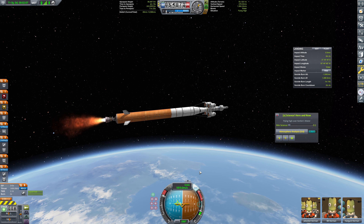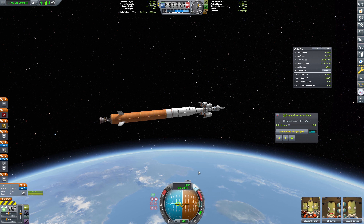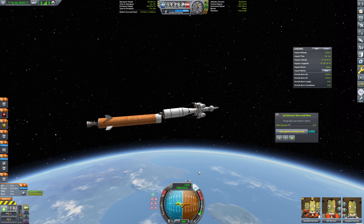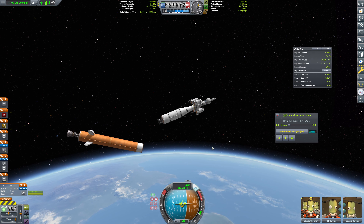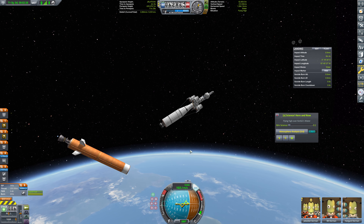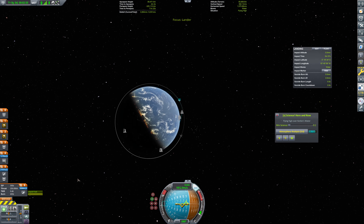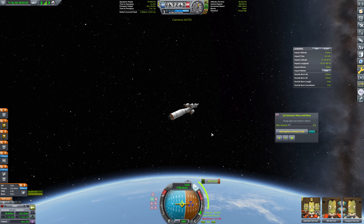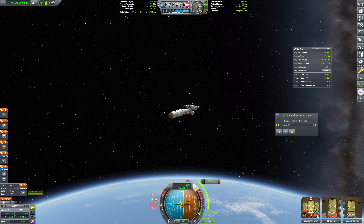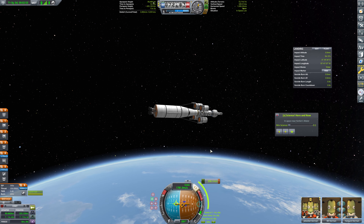We'll go ahead and jettison this. We're not going to burn in atmo here. We are going to jettison our nosecones — they are no longer necessary. There they go. We'll just lock to prograde for the moment. And once we get to the apoapsis here, we are going to circularize. According to this, we should have already started the burn, but you can see the moment we hit space that updated, because this is a vacuum-efficient engine.